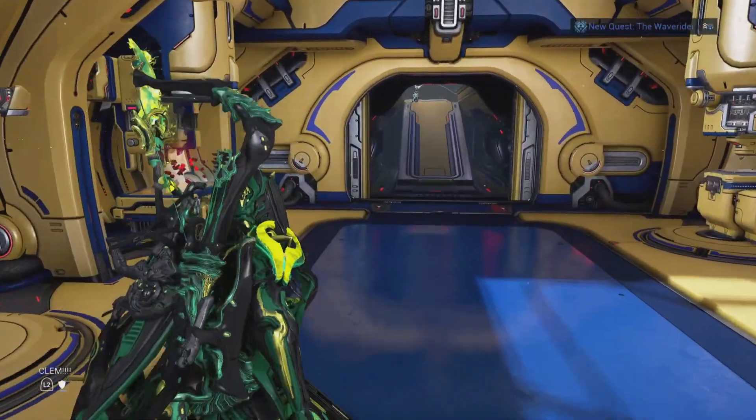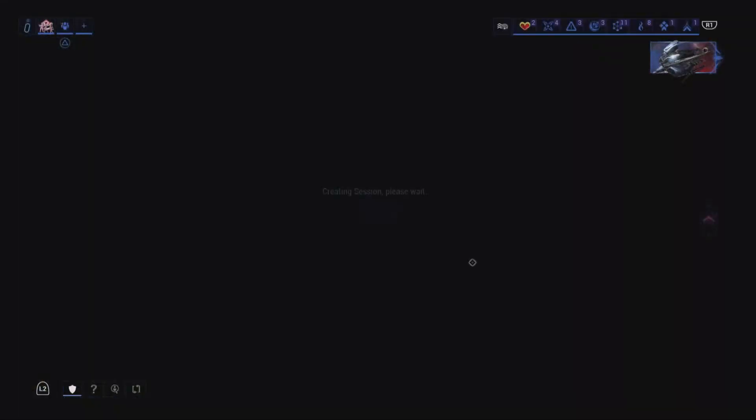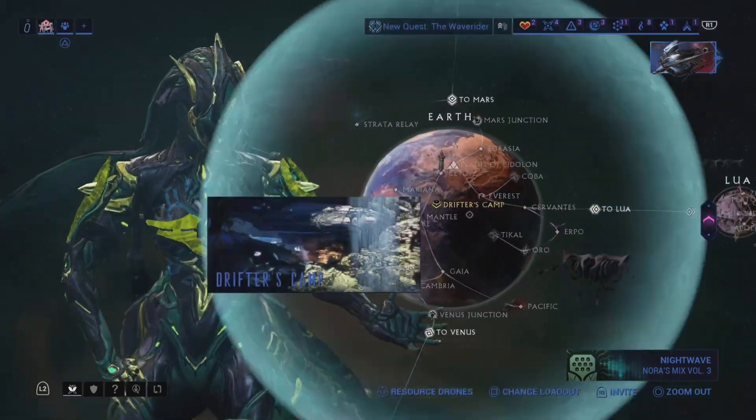The next method is by far my favorite because it's easy and fast platinum — and that is arbitrations. Go to navigation and you will see the arbitration. Make sure you have a drop chance booster, and go to the Strata Relay to try to get a drop chance blessing as well, because you're going to need this fighter's essence. Make sure you also have a resource booster and a loot kitty. I usually stick to defense and survival missions — Grineer and Infestation. I stay away from Corrupted and Corpus enemy types. The warframe and weapons shown don't really matter, they're just a bonus.